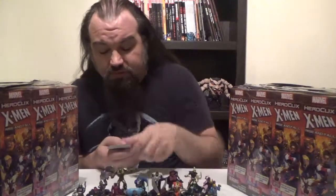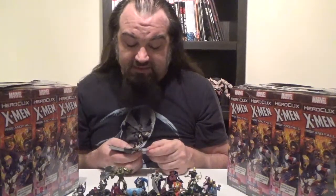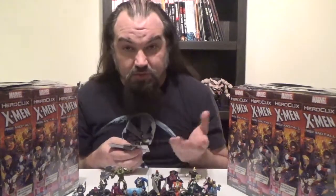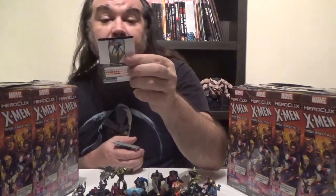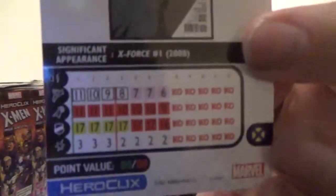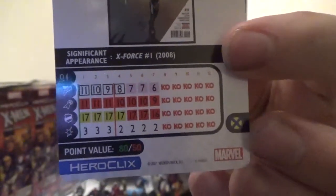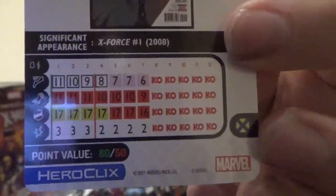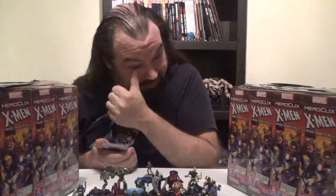Moving on, we've got X-23. X-23 here comes in at 80 points or 50 points, has the X-Men team ability as well as the Weapon X, X-Force, X-Men, Assassin, and Martial Artist keywords. She has a trait: Built to Be the Best — Toughness; at the beginning of your turn, heal X-23 one click. Looking at her dial: a special speed power for most of the dial — Nature and Nurture — which grants Charge and Stealth, then a few clicks of Sidestep. A full run of Blades/Claws/Fangs on attack, four clicks of Combat Reflexes then Super Senses on defense, and nothing on damage sadly. I'm liking that X-23.